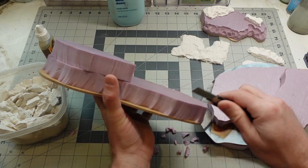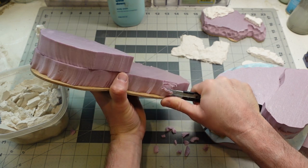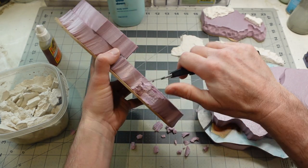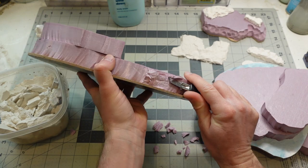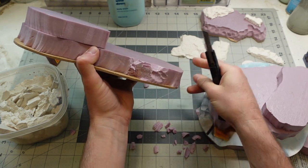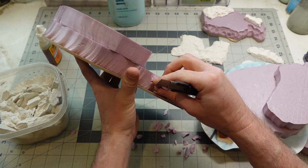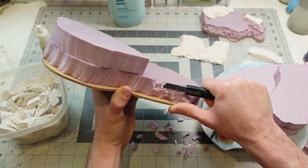I want to expose the foam — get some texture and expose the porous surface to create surface area for plaster to stick to, and it will also create some interesting-looking shapes on its own just by chipping away at it. Be careful though — one of my friends sliced his hand open pretty good with one of these working on terrain stuff.